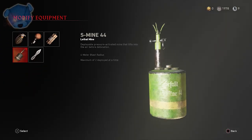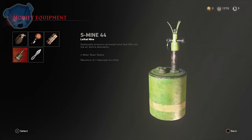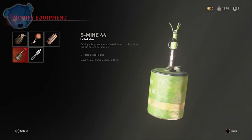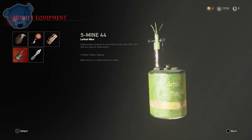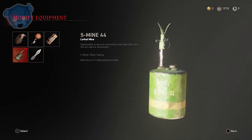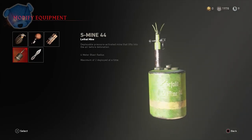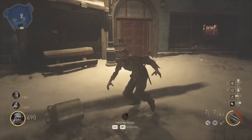This next fix I find kind of weird. They fixed an issue where players were able to deploy more than the maximum number of S-Mine-44 explosives, and lost those deployed over the maximum. So they were applying more S-Mine-44 explosives than the maximum number they were supposed to have. I never knew this was a thing — I usually rock the Simtex sticky bombs, that's my go-to. But the S-Mine — I guess there's a group out there that had an exploit for that.